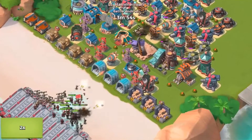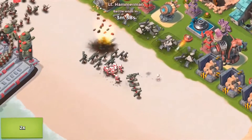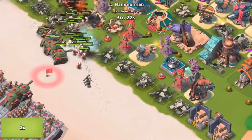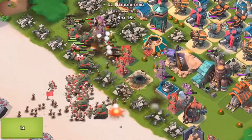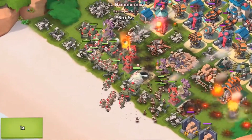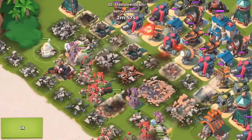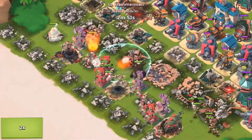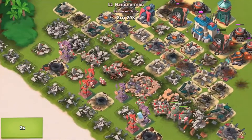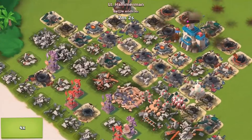Looks like there are 20 grenadiers - practically an entire fleet. Lots and lots of medics, which is bad. We need to kill these zookas ASAP. There's a medic healing party which is actually good, but the medics are just running back instead of dying. The grenadiers are coming in - I'm guessing we'll probably lose this. Yeah, we lost.